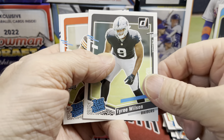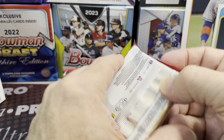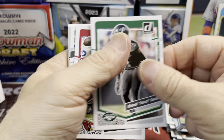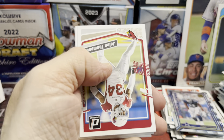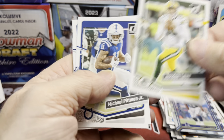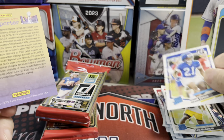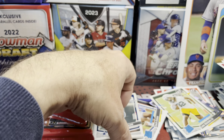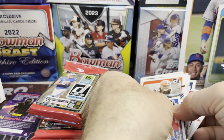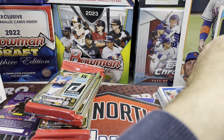Going through the base here rather quickly — Cedric Tillman, and we have a Micah Parsons dominator. I think this might be the relic card, let's save that for last. The Cowboys lost to the Bills. I think the Lions play the Vikings, then the Cowboys, then the Vikings again — kind of a weird schedule, but hopefully we can beat those Cowboys. Nichols and Zach Evans with his concussion practice helmet thingy. I made a mess of my pile there — let's try to straighten that up. My base stack is just getting unruly.